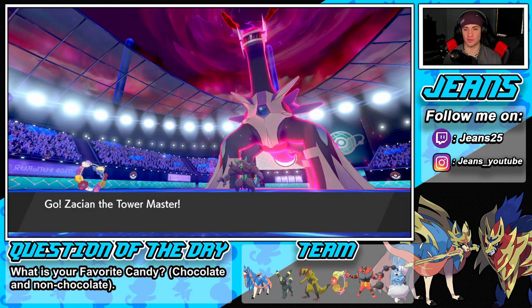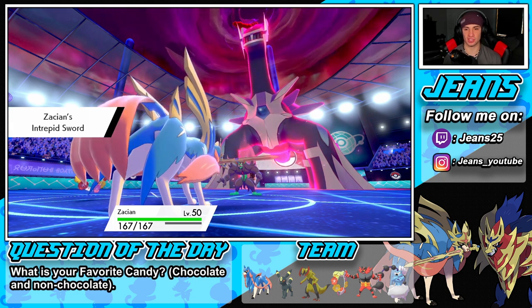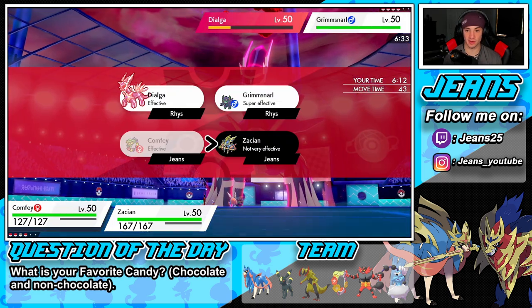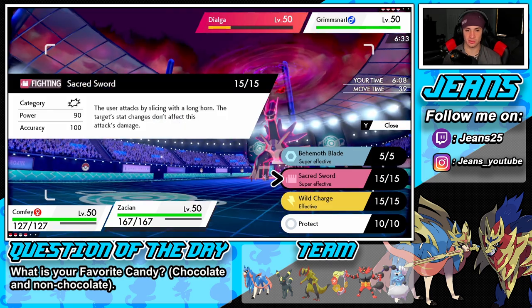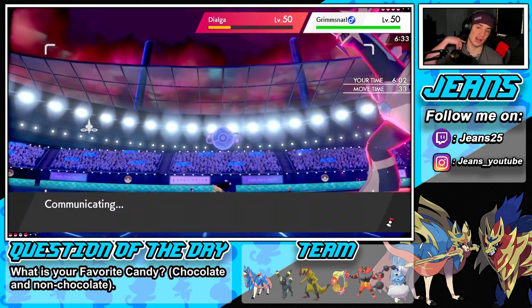Yeah, we're gonna be able to move first. I could go for a Draining Kiss to do some damage onto the Grimmsnarl, and then get straight after the Alolan Golem. Zacian is really really strong — I'm gonna go for a Draining Kiss and then Sacred Sword. Or do I go for Behemoth Blade? No, we're just gonna Sacred Sword to put pressure on the Dialga slot.